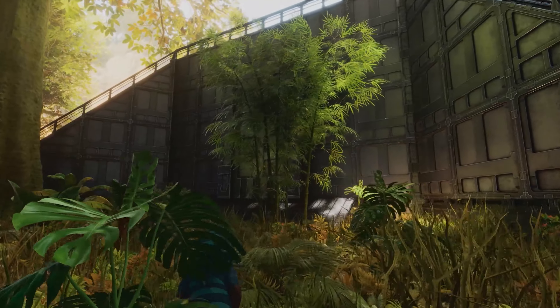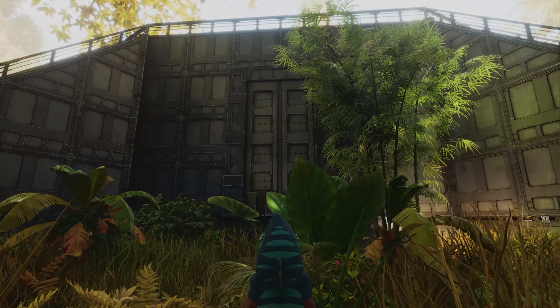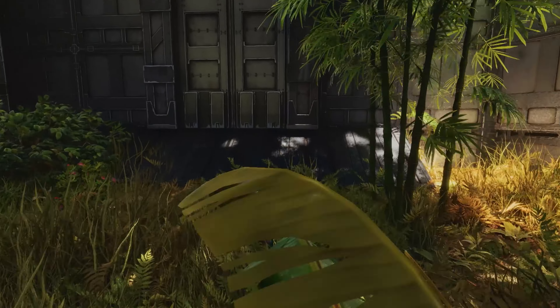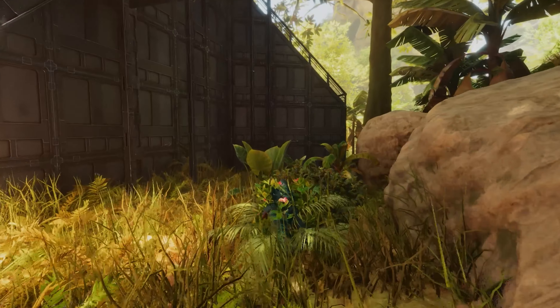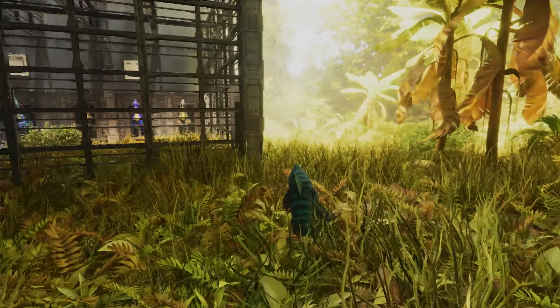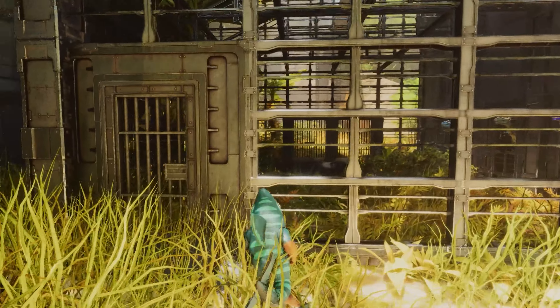Here on the side is the main entrance that you could use with your tame — a little ramp up to the gate there. But of course these raptors are dangerous so we don't want to let them out. We've watched the movies, we know how dangerous it can be.